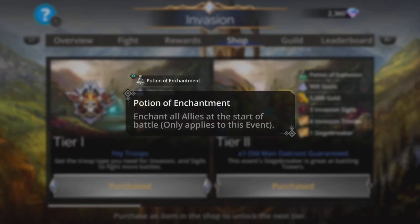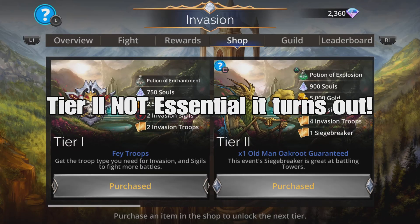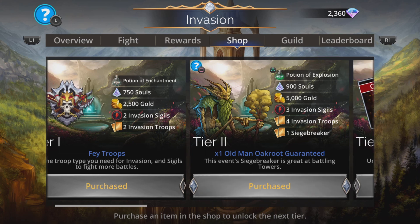Tier 1 gets you a potion of enchantment amongst other things, really cool. And tier 2 you pick up Old Man Oakroot. Really important — he's the siege breaker, he's the one that does extra damage versus the towers, so grab tier 2.